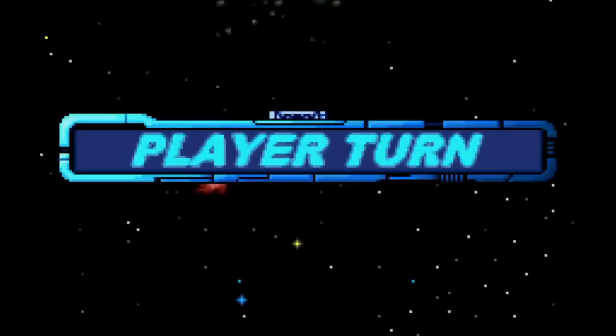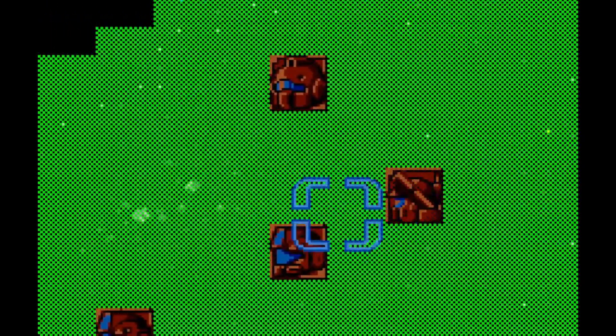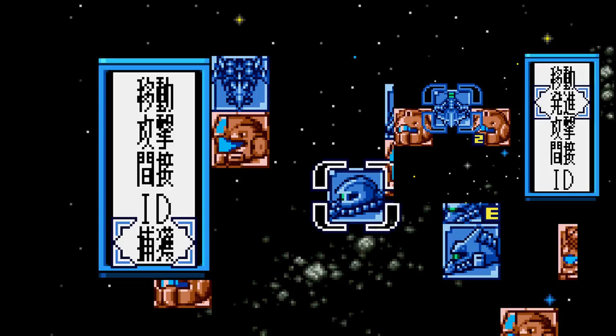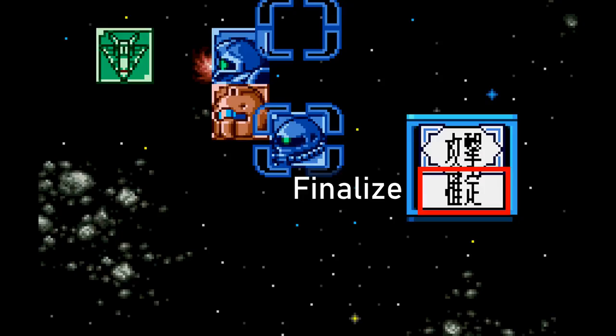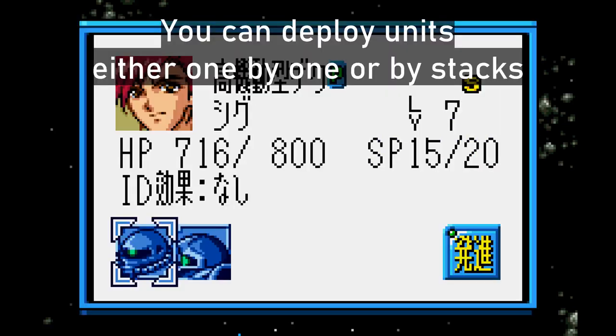Just like in the usual G-Generation entries, you're given a list of actions you can do with units and ships. Both ships and units can do these things: Move, fight, bombard, activate an ID command, capture, and finalize the unit's turn. Ships also let you deploy units — though unlike the conventional G-Generation entries, you can make stacks of three units that are not listed as L-sized.